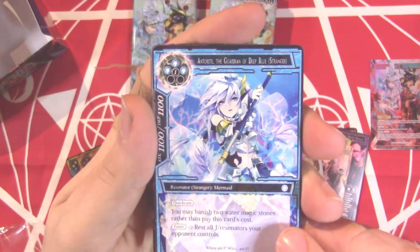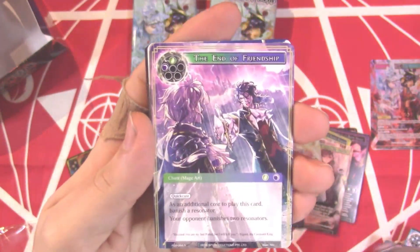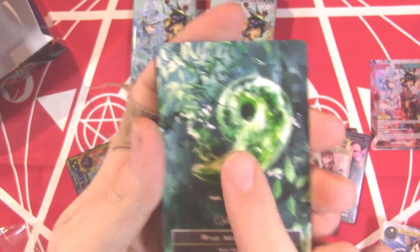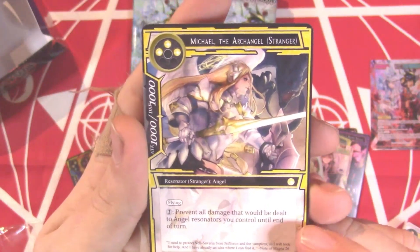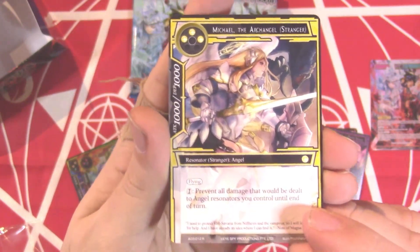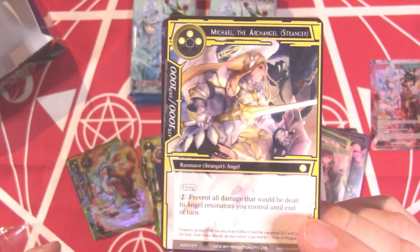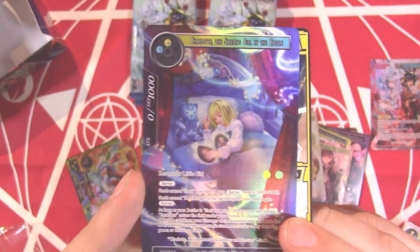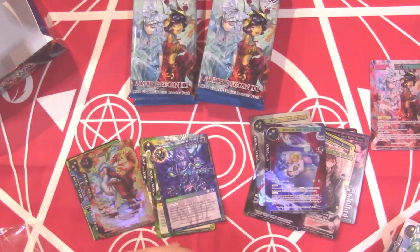We got Erinda Anterite as a stranger, Vampire Staff, Blood of Mikage, End of Friendship, Spiral of Calmness, Night of the White Hill, Wind Magic Stone, a Zombie Token for the Xo Zombie — awesome. Michael the Archangel: prevent all damage that would be dealt to angel resonators you control until end of turn. Whoa — that's crazy good for a stranger. Just prevent all damage to them — crazy!